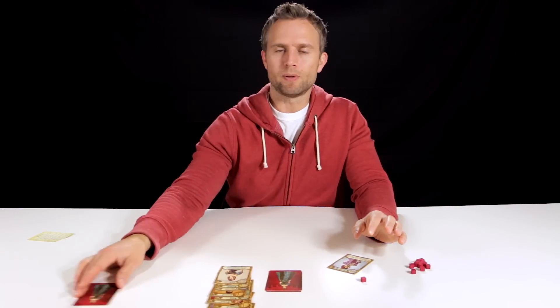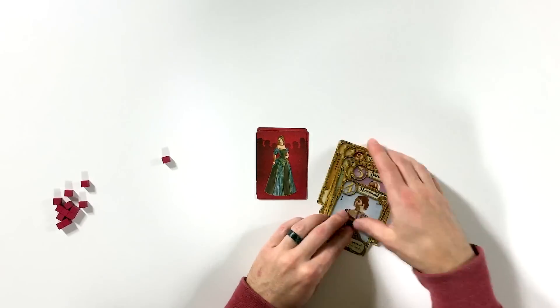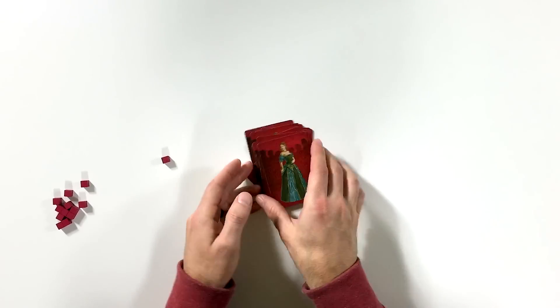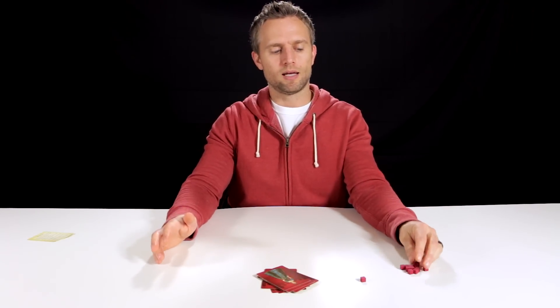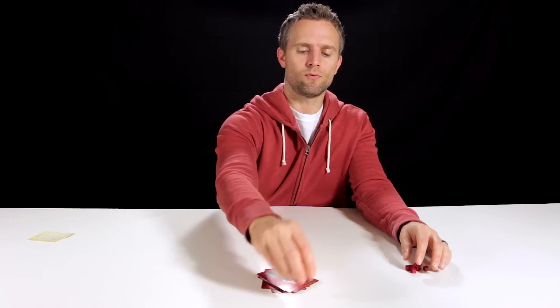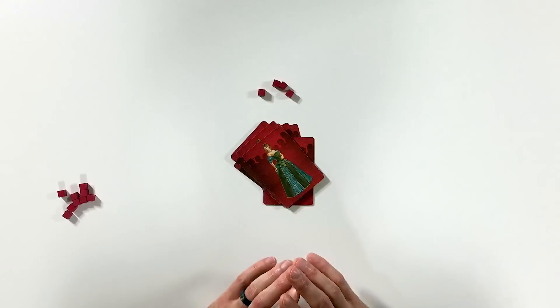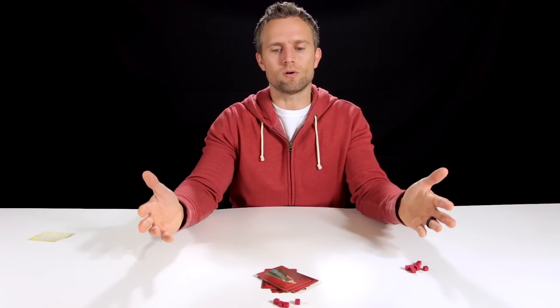Player 2 picks up that first token of affection and the round ends. You pick up the card you set aside at the start, put all the cards back together, shuffle the deck, set one card aside again, and deal four new cards to the four players. In a four-player game, the first player to reach four tokens of affection wins the game.